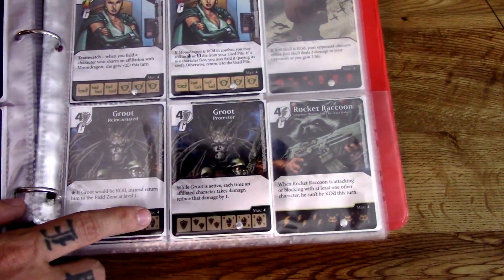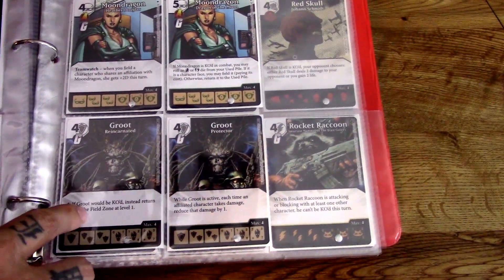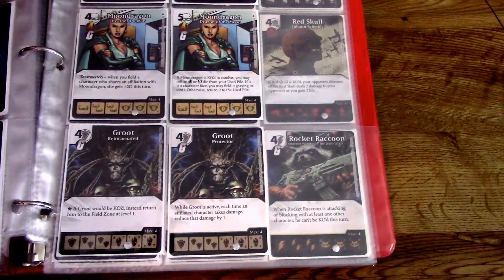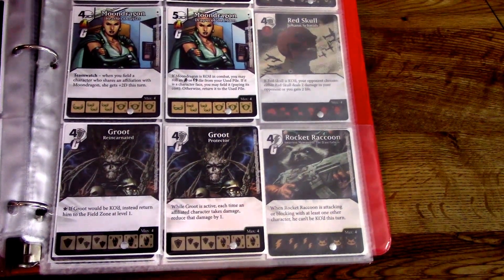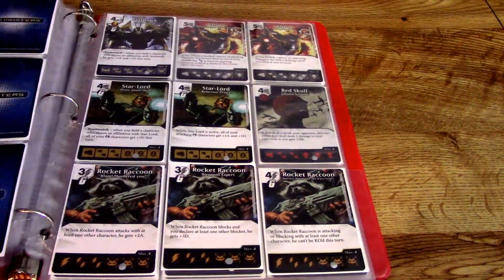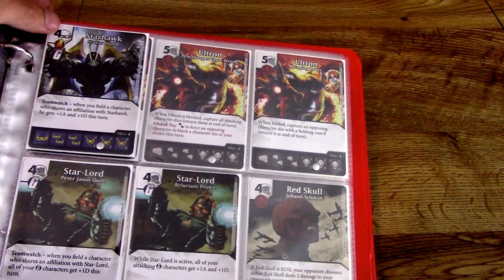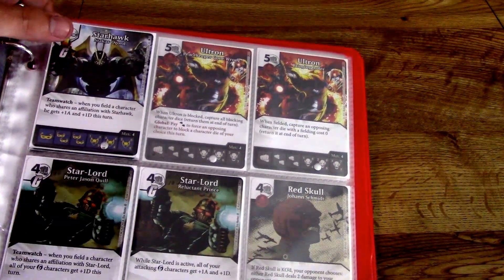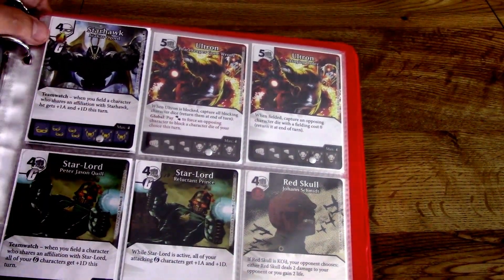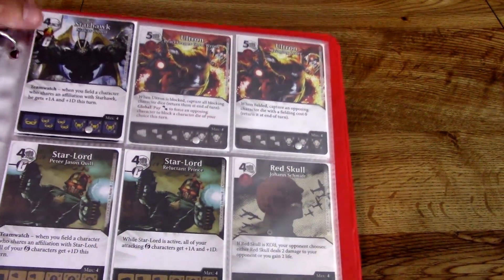One of the coolest characters — Groot is here. He is a 3/7, so his defense is going to be really high. If Groot would be KO'd, instead return him to the field zone at level one. Super fantastic — if you need a defensive wall, you've got Groot, and that's very thematic. Then there's Starhawk — he is both an Avenger and a Guardian of the Galaxy, and he's got Teamwork. A 5/5 and not too pricey to bring out. When you field a character who shares an affiliation with Starhawk, he gets plus one attack and plus one defense. Not great, but not terrible either.